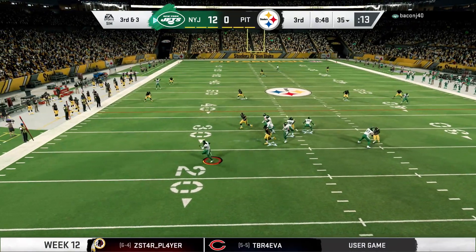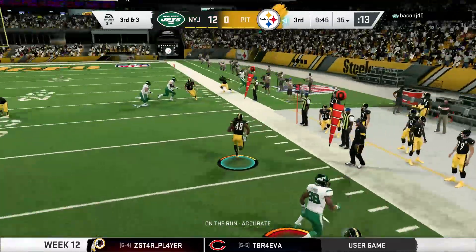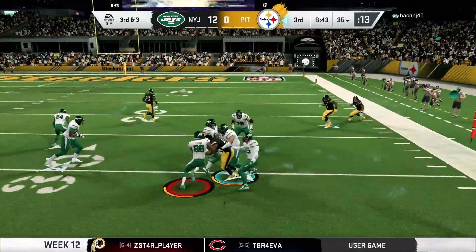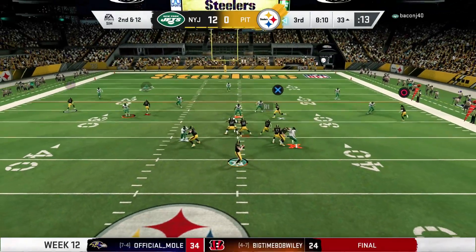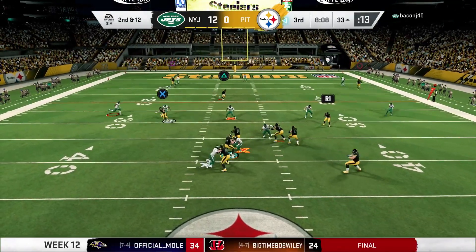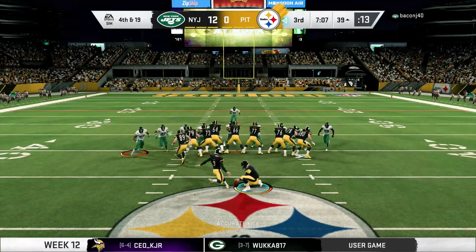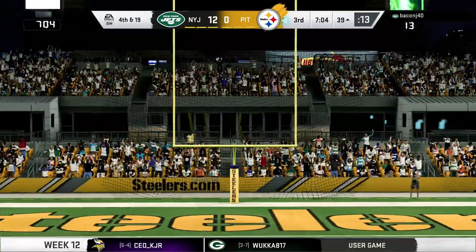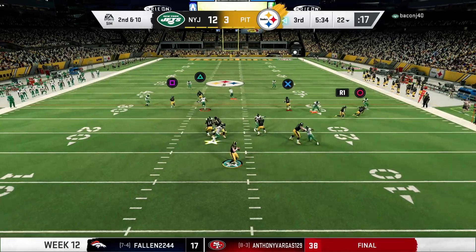In the third quarter, Emory Jones tries to get something going, rolls out to his left, and does a little too much — throws directly to Bud Dupree, who comes up with the interception. We take over at the 30 yard line. Two plays later, Trevor Lawrence drops back trying to find a receiver, but instead finds Chase Young again. We end up settling for a field goal, which is good. We finally get on the board, but it's a huge loss of opportunity.